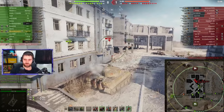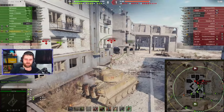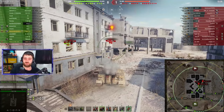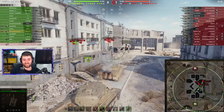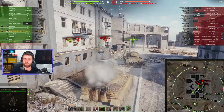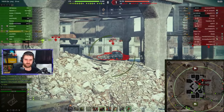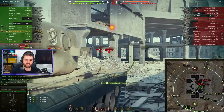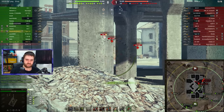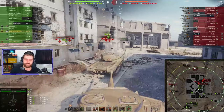The Tiger 131's penetration isn't the best, though not the worst. Dispersion is 0.38 — again, not the best, not the worst. Aim time is 2.3 seconds, which is decent. The vehicle only has 220 alpha damage, which is rather surprising — you'd usually expect 240 or maybe 280 — and that 220 alpha does hold this vehicle back a little.